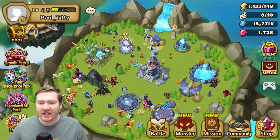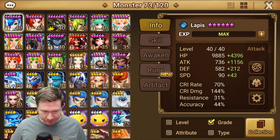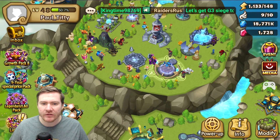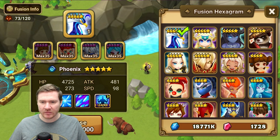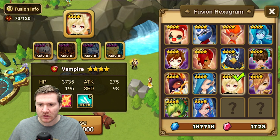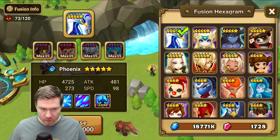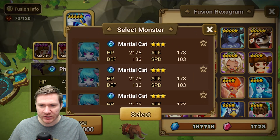That's everything we've got going on on the account right now — a lot of getting the Giants team ready to run Sath and playing around in arena. From here I reckon it's time to start thinking about our next fusion. I'm considering fusing Sig — I think Sig is going to be a great help in Dragons. I also need to get a Verd fused, so I'm probably about to be in the Fusion Hexagram a little bit.